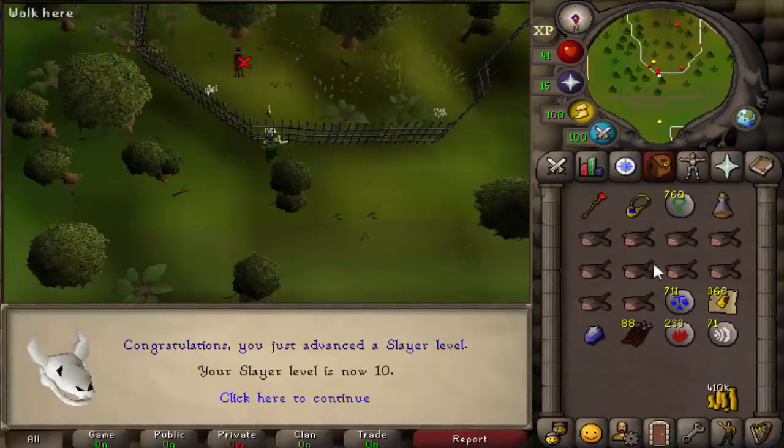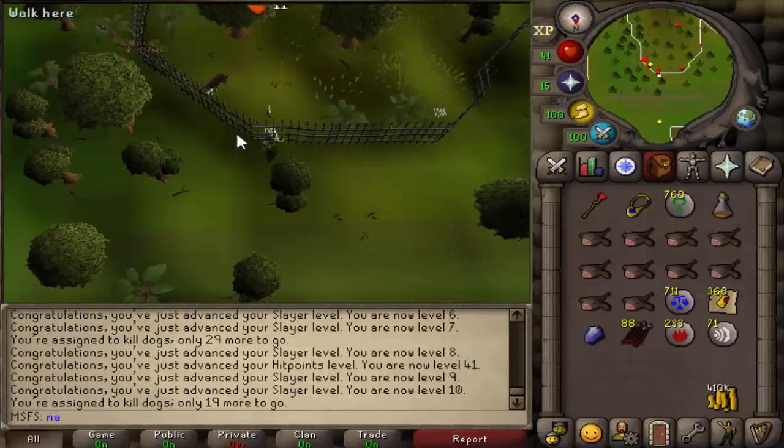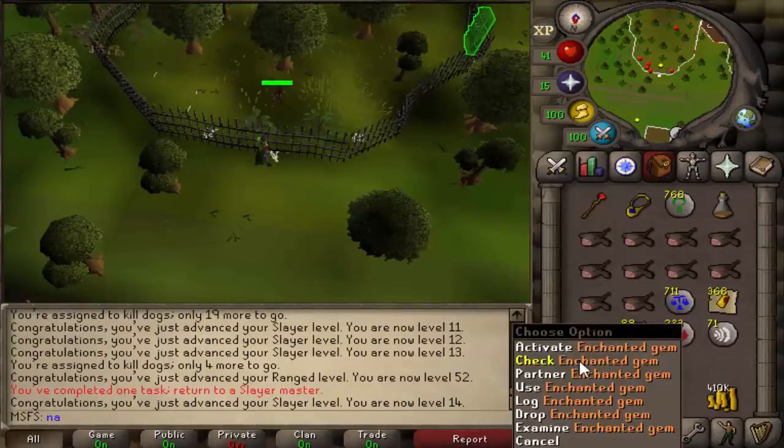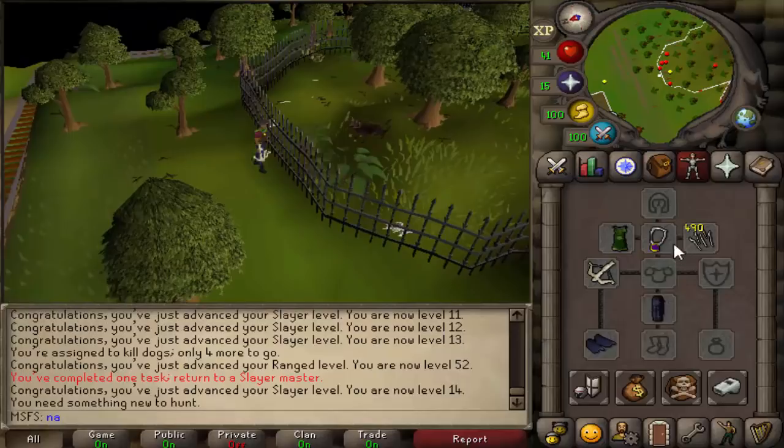10 slayer — 8 more levels, and we have 19 more of these to go. First slayer task completed. We only have 14 slayer, we need 4 more levels. So I'm going to go get another task real quick.